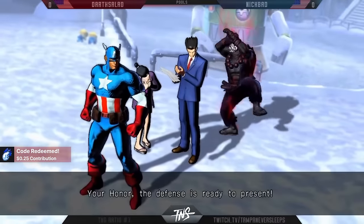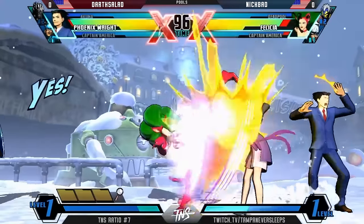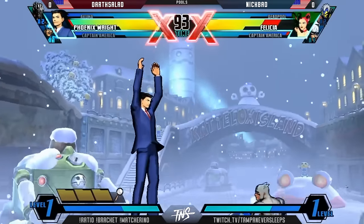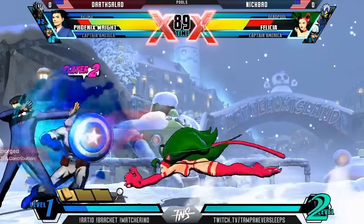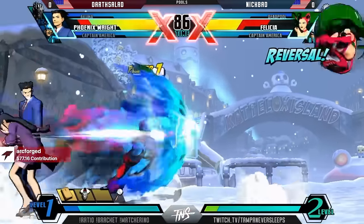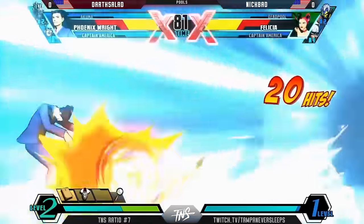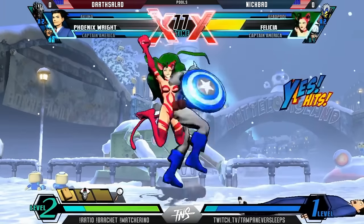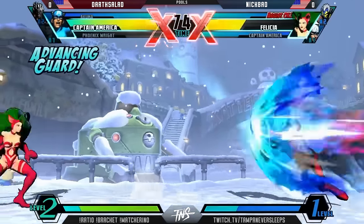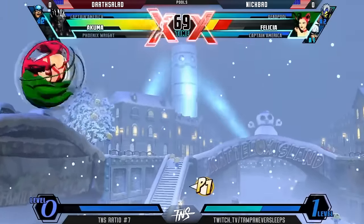Nick Badd coming up against Dark Salad. Is Nick Badd going to bring the Felicia to the table? That's one of our discounted characters — he knows the value pick when he sees it. All through Maya — what a throw. That's the one thing to beat Phoenix Wright's Maya: you really can't hit him at all. ArcForge coming through with $77.16, saying get this prize pool to $500. Big shout-outs to ArcForge. Nick Badd pushing a button from full screen with Felicia — why not? He said this might work. That's the Nick Badd way.